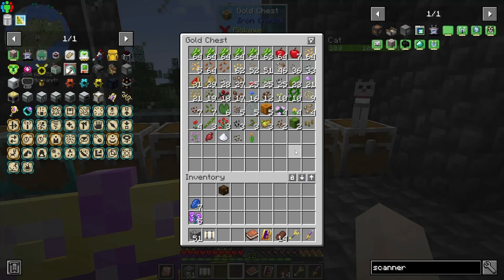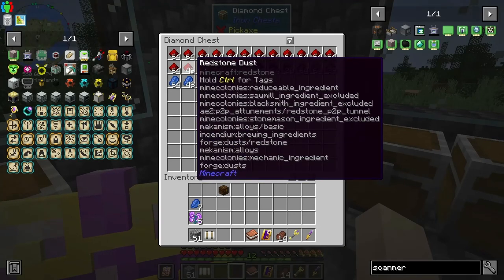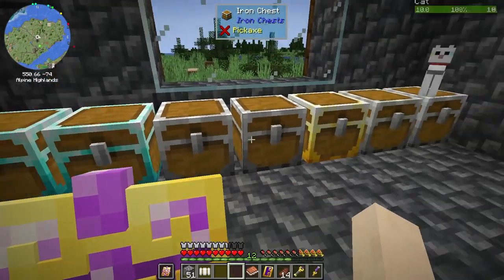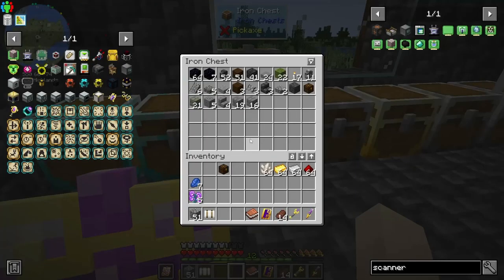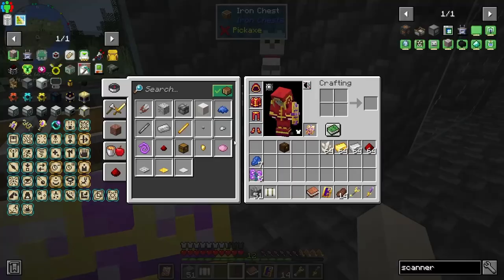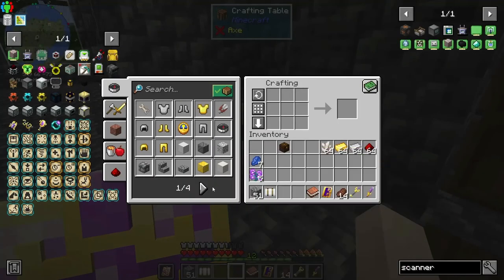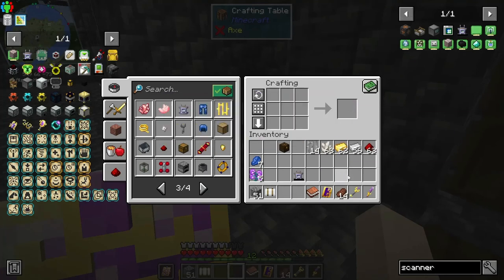Let me sort this stuff, put my shield back, put my dominion wand up, and get things organized. We want the scanner and a block watchable module. What do we need? Iron, gold, quartz, and redstone. Let me make some bars — redstone, gold, quartz. There it is — a scanner! We need to charge it up. Oh, that was fast — it's only got 5,000 charge.